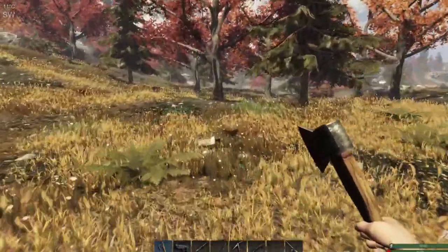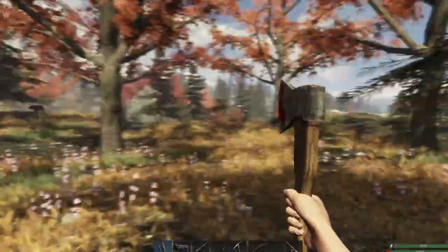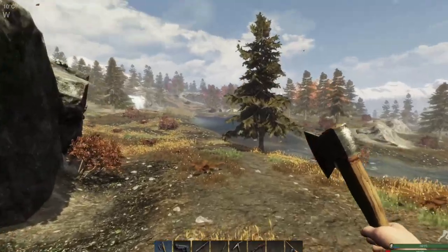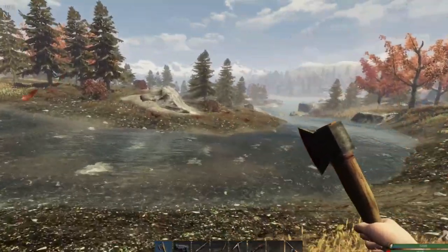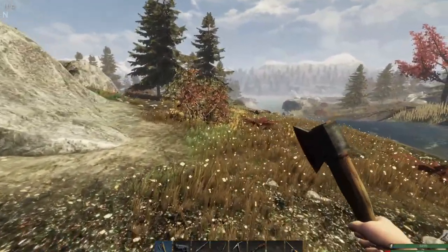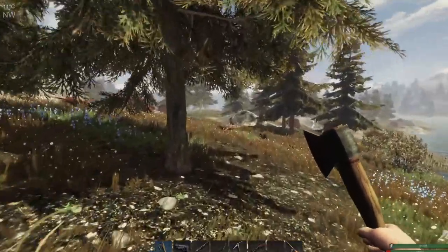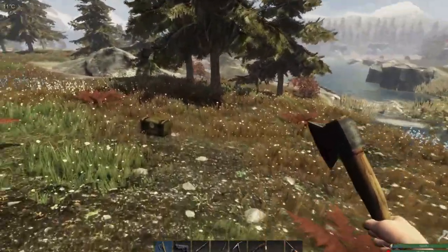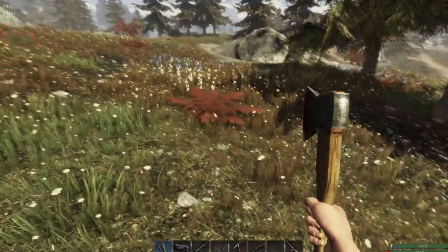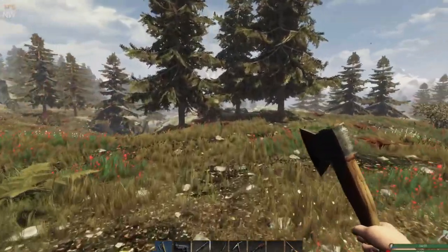I like that the wolves growl — it gives you a little warning before they attack. Holy cow, a wolf pack. I just want to see an eagle. I've been in the cave before because they have the scuba gear, but it really wasn't worth it until I get to the point where I need some of the other resources like crystals.